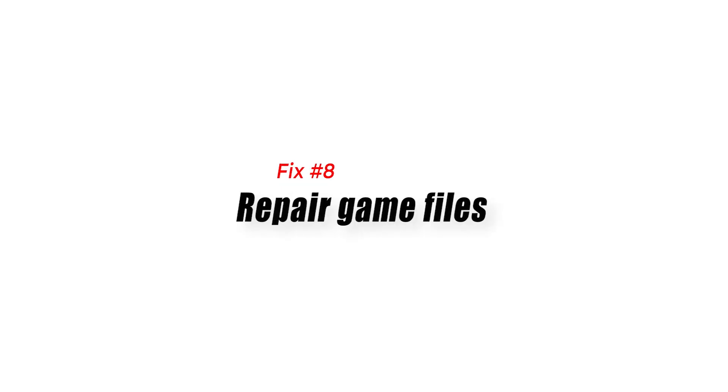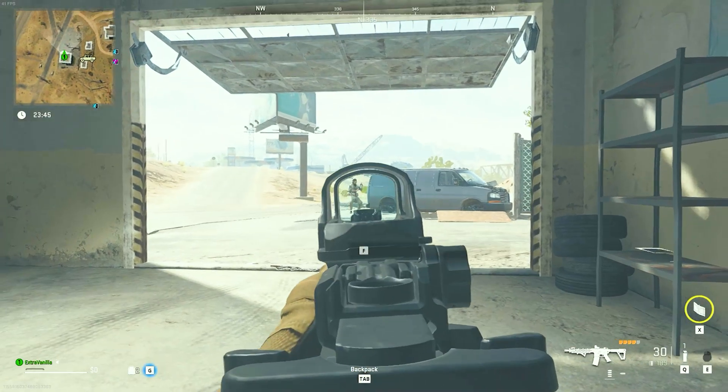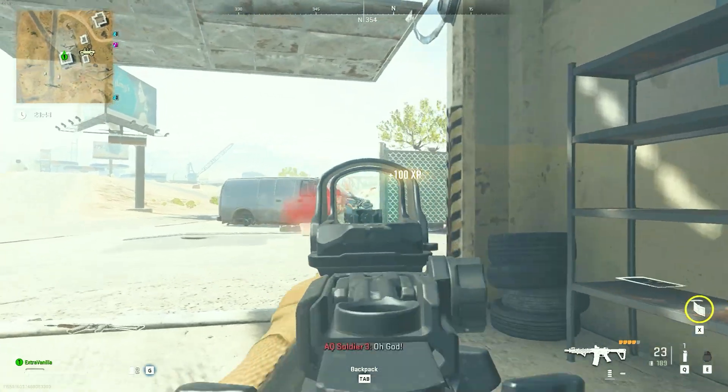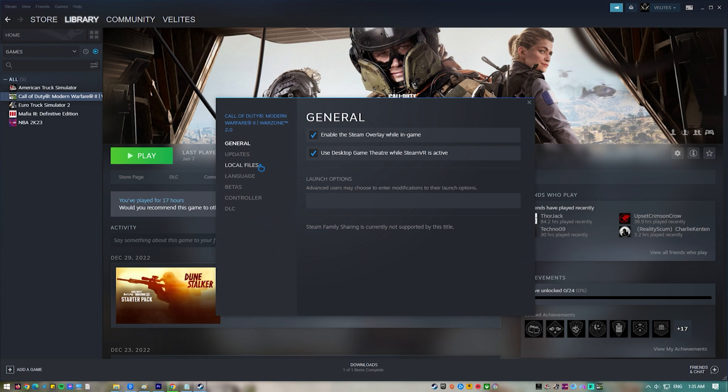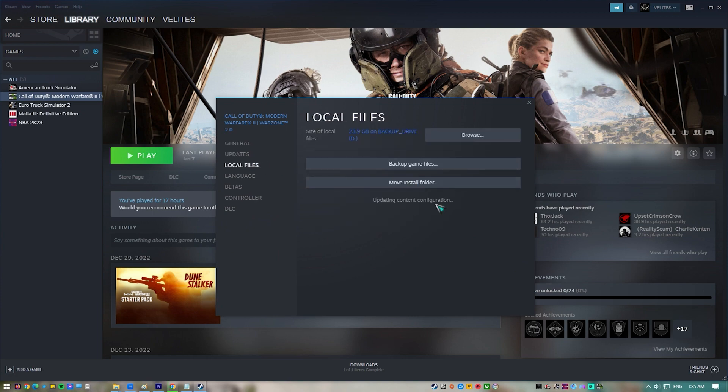Fix number eight: repair game files. To fix game files, the launcher like Steam or Battle.net will check them against the originals that came with the game and make any necessary adjustments. If it finds any files that are either missing or corrupted, it will replace them with the default set of files.